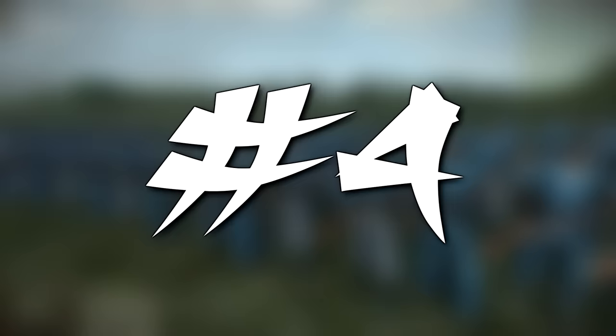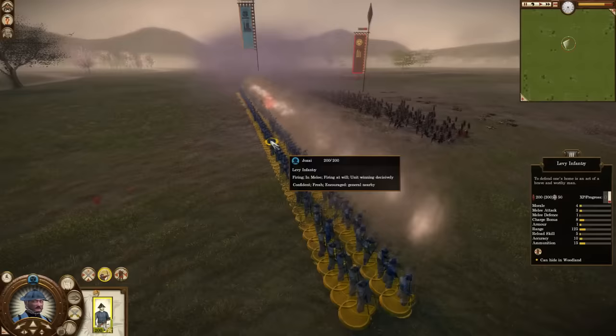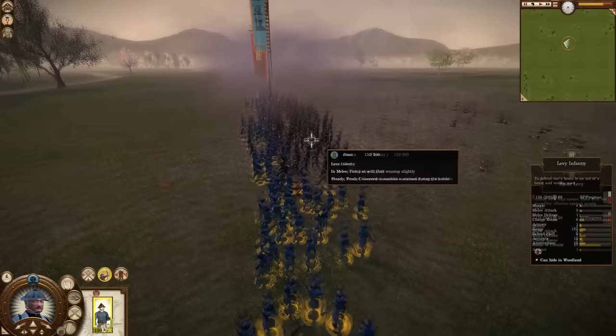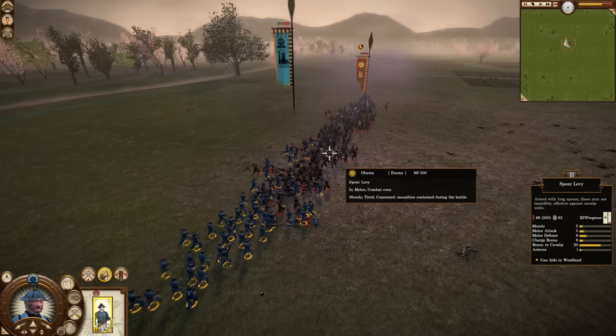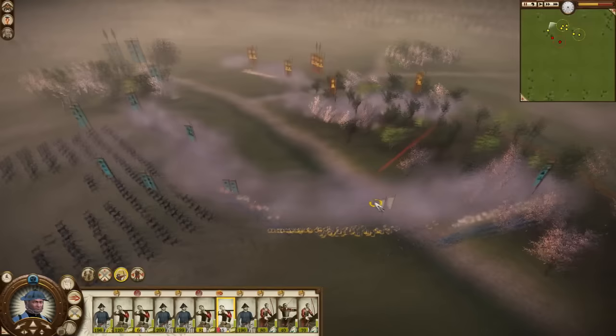Moving on to number 4, where I have placed levy infantry. I've always found levy infantry to be such a useless unit. When you've got the choice between levy infantry and spear levy, I just don't see a good reason to take levy infantry. Because of the levy infantry's horrendous stats, they'll only be able to fire 1 or 2 volleys before a spear levy will be in their face, at which point it's bye bye levy infantry. If you want to use a gun unit early on, just build a cadet school and get yourself some line infantry. They're only slightly more expensive but they're infinitely better.